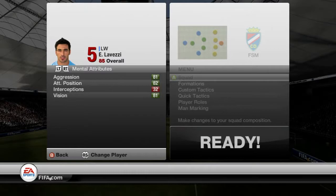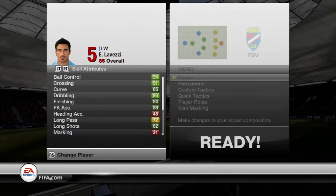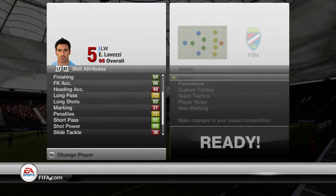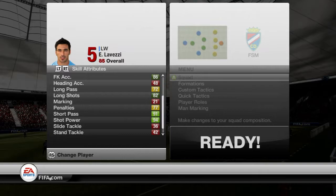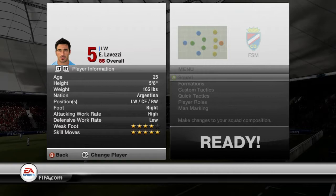Moving over to his mental attributes — nothing much has changed here, I think his attacking position has gone up by one. But here's where the big differences come in. His ball control is up to 94, his dribbling is up to 96, which is incredible. His crossing is 91, his curve is 85, his finish is 84, and his free kick accuracy has been bumped up to 86. His shot power has gone up by a mile — it was in the 80s on his 85 card but it's gone up to 94 now. And his volleys have gone up by 6, which makes his upped card a much better player overall.